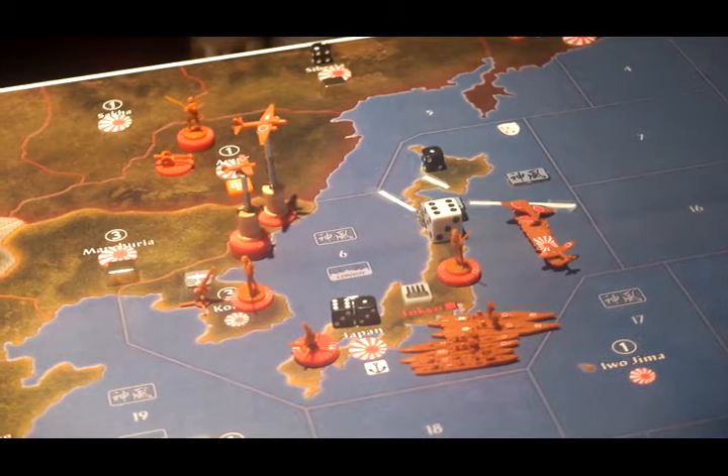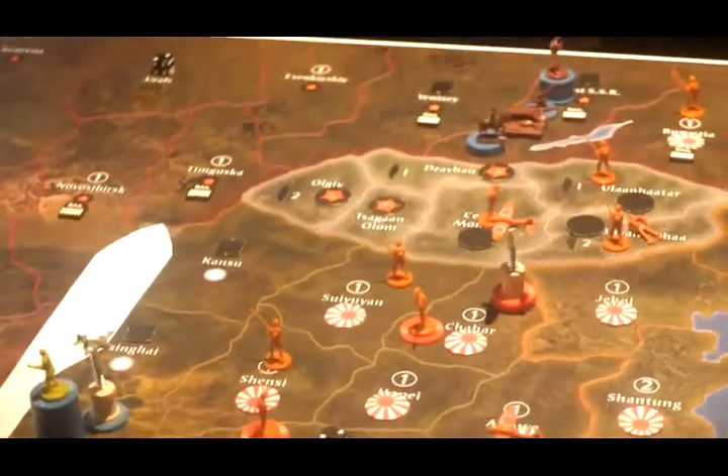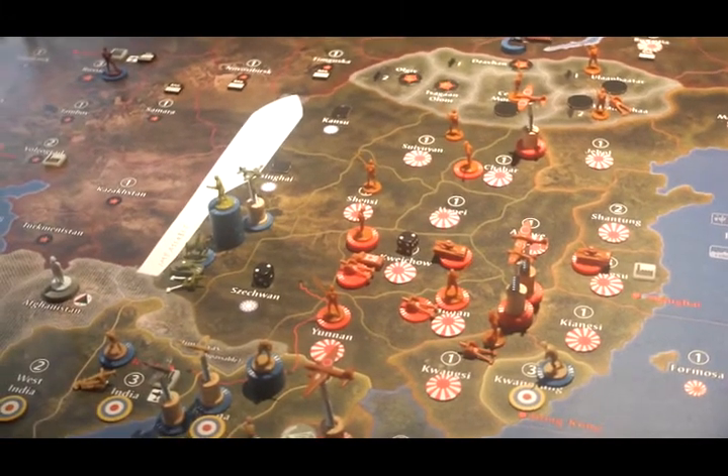In C-Zone 6 there are two destroyers, two cruisers, two battleships, and one fully loaded carrier with a fighter and a tactical bomber. In Japan itself there are three infantry and three anti-aircraft artillery. Moving on to the mainland in China: in Suiyuan there's an infantry; in Shahar there are two infantry and three tactical bombers; in Shenzi there's an infantry; in Kuai Chao there are four infantry, three artillery, one mechanized infantry, and three tanks.